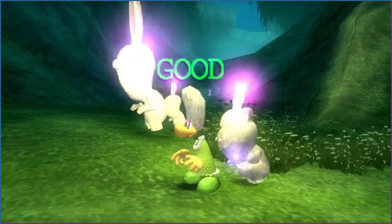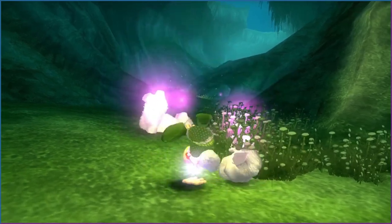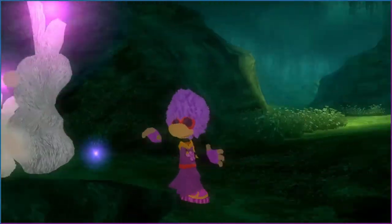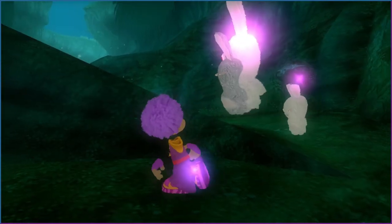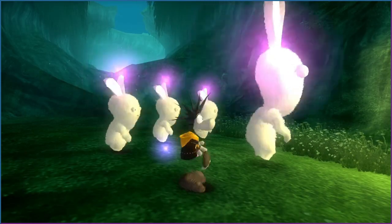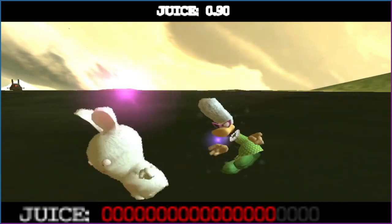Outfits serve the purpose of immersing Rabbids in a hypnotic dance trance. Each outfit plays a different song. You're supposed to follow along with the beat while a juice meter fills. Once complete, Rayman can escape the trance as the Rabbids continue dancing — a great way to break free from an uncomfortable situation. Unfortunately, couldn't get the juice meter to show, but there's a working video from Mayda Goof here.